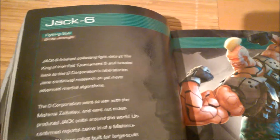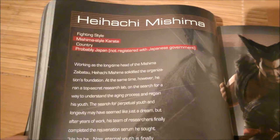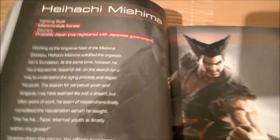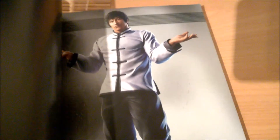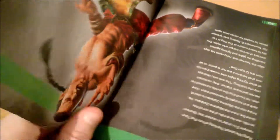Jack-6 basically broke straight off. Heihachi Mishima — Jin's grandfather. And of course Forest and Law. For some reason they don't give him a bio, don't know why. Maybe they put it at the end — yeah there's something, I don't know why it's at the back there, but it's fine.